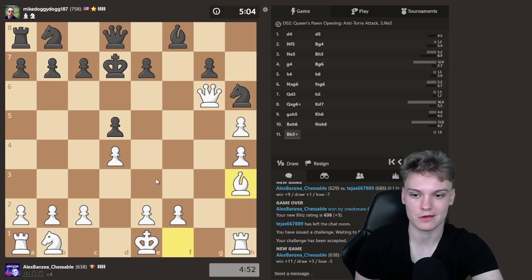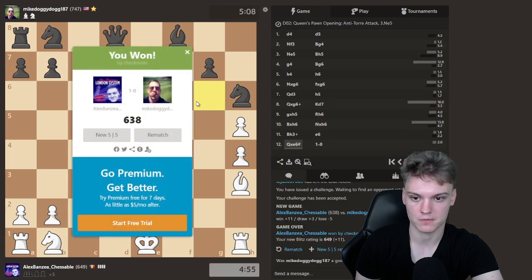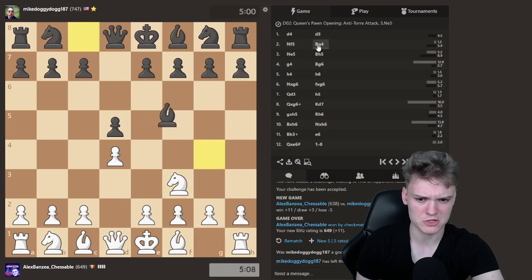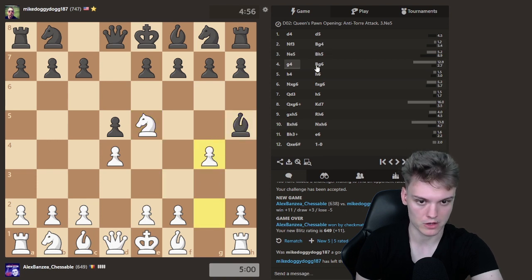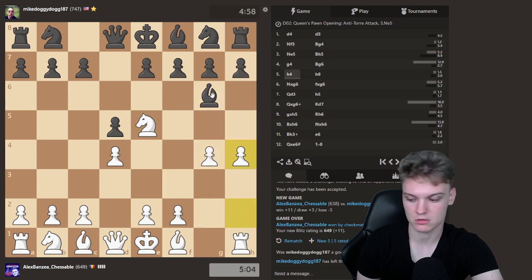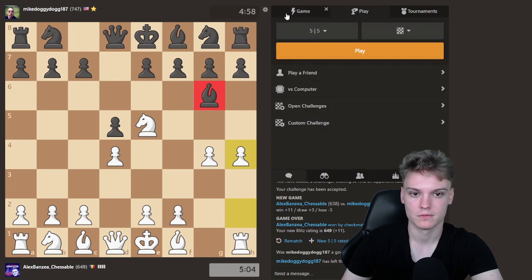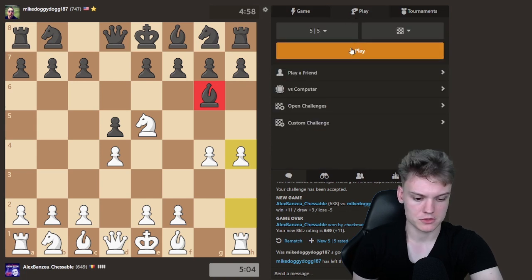That is basically how you can get just three wins with this opening. Get your Nf3. This is all broken down in the course. When they play Bg4, you can exploit it with Ne5. Sure, they could also play Bf5, but I think the same idea could work there - I recommend e3 and then g4. Similar stuff - just exploit the weakness of this bishop. I managed to go for a pretty fast checkmate there.